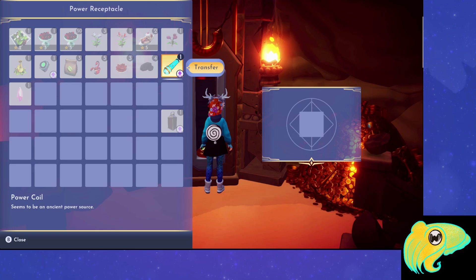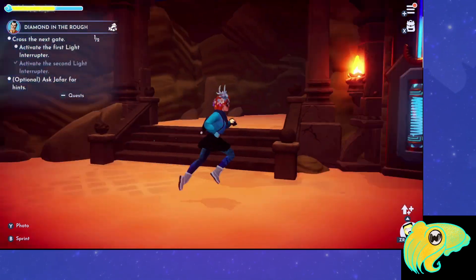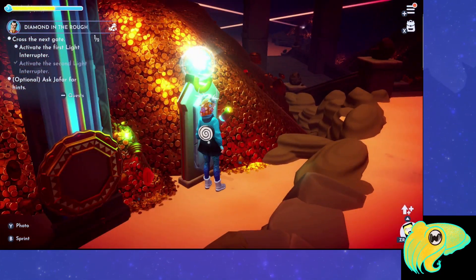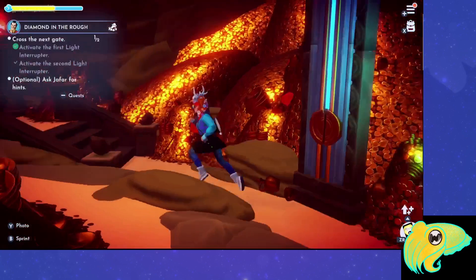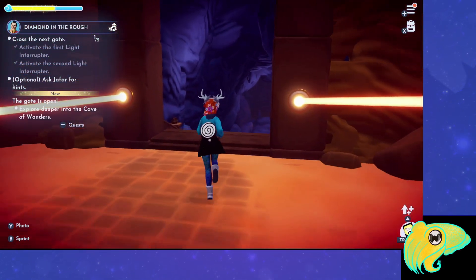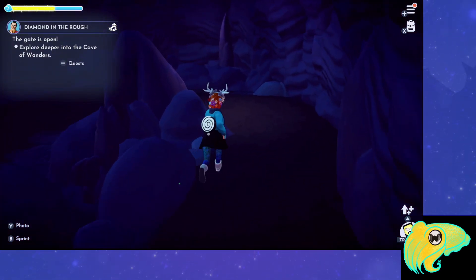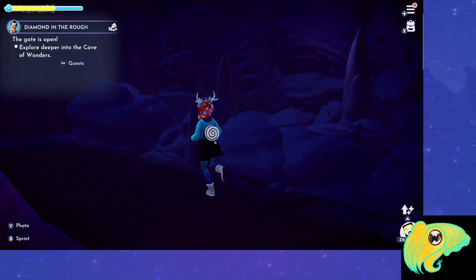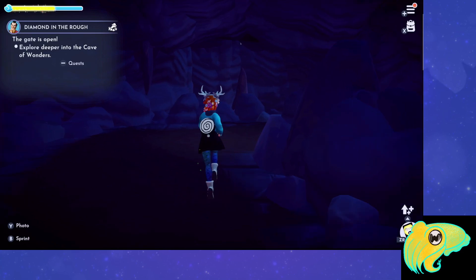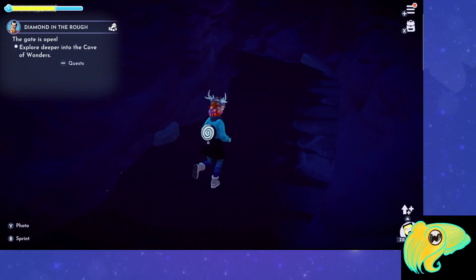Head over to the slot in the wall and put that charged Power Coil in there. You can see the doorway is still missing one of the beams of light — head down that little area, flip the switch, which raises the mirror and hits the other spot on the door. Once you have both light beams, you'll be able to head through this doorway to the next area. Through this next area is a dark, twisty hallway, leading to one of my favorite scenes in the game — the innermost chamber, where you'll find the jewel of time, just like where Aladdin's lamp was.